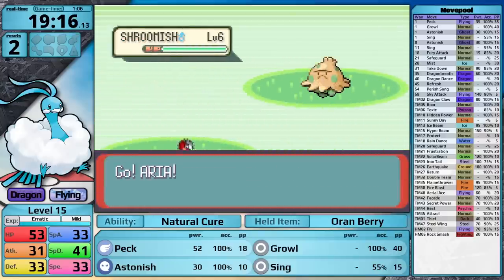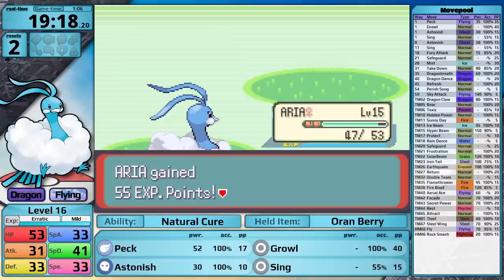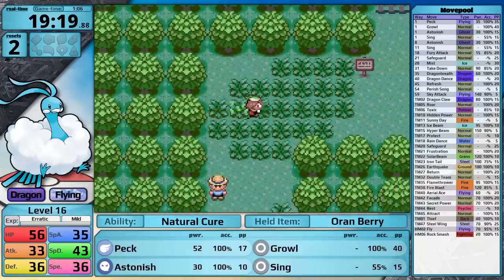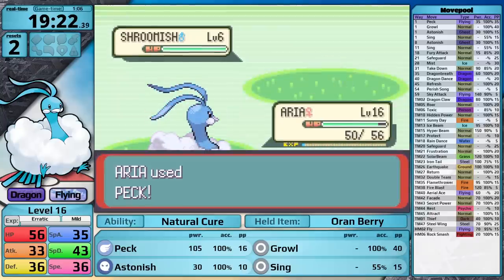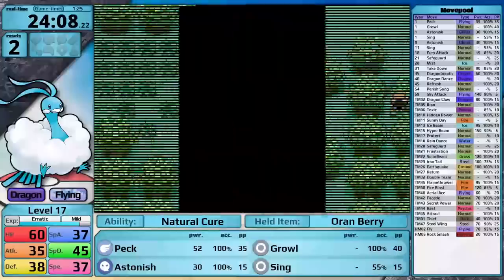It's really important to remember that the erratic growth rate levels up very slowly in the early game, and then as the Pokemon's levels get higher, it levels up faster and faster. It actually only requires 600,000 experience points to get to level 100, which is the lowest amount of any growth rate. However, I'm really not seeing any of those advantages now. Anyways, let's continue with the grind.